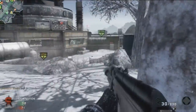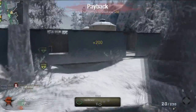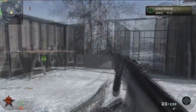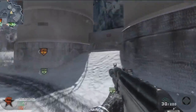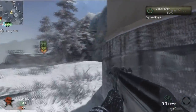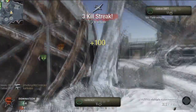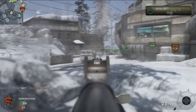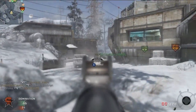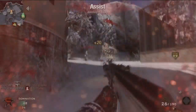I want to talk about this map for a little. So far I think this map is pretty good. I've already found some spots where you can spawn kill. I think the spawns are pretty predictable — for about 90% they're predictable, and the other 10% is just anywhere around the map; could be behind you, in front of you, everywhere.